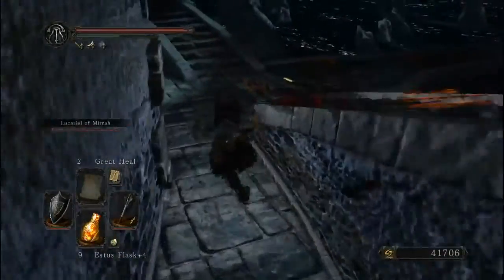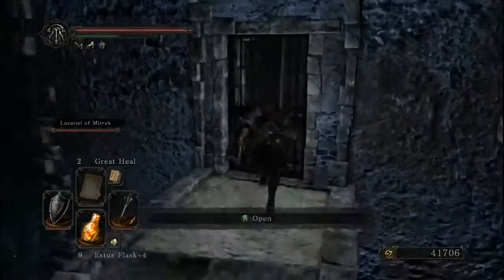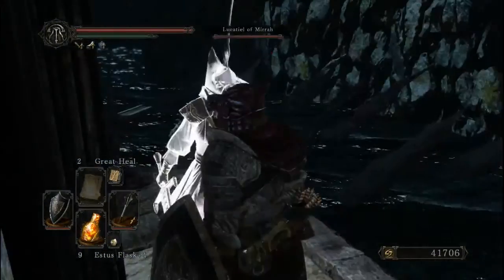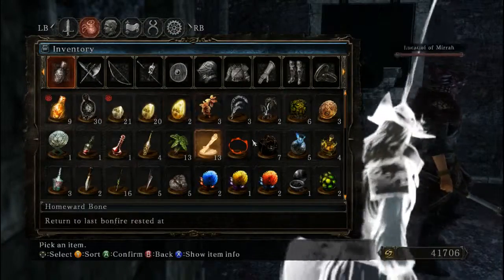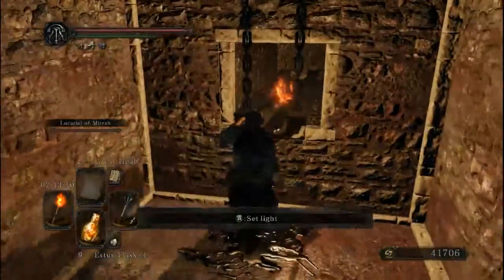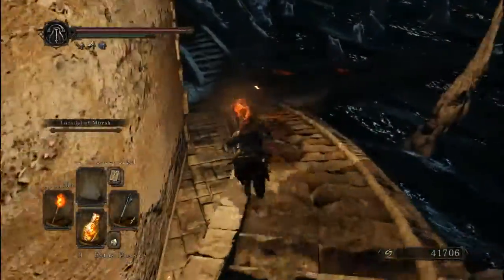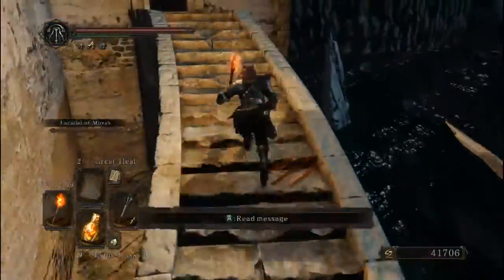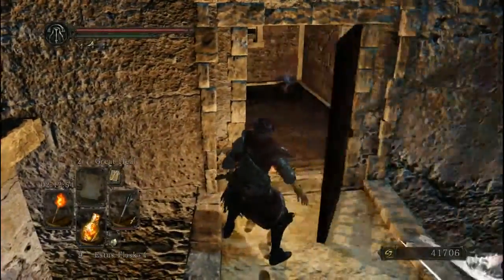Did you light the fires for this fight? If you didn't know, there's a couple of fires up here which you can light for it. I forgot to actually light my torch — that's why I have flame butterflies. This fight gets pretty dark — not in a psychological way, but literally the room is dark.